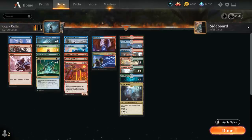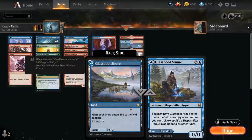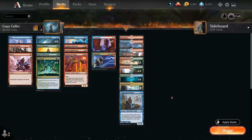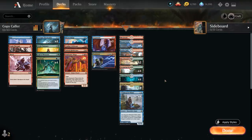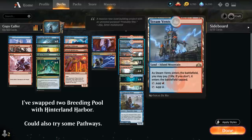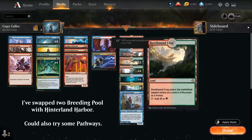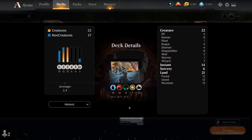The mana base has 21 lands, but Glasspool Mimic can also be played as Glasspool Shore, an extra blue tapland. We've got the full playset of Ketria Triome for fixing, all 12 shock lands — Breeding Pool, Stomping Ground, and Steam Vents — plus check lands Rootbound Crag and Sulfur Falls, and a single basic Mountain in case we need to search up a basic. Now let's jump into some games and see how the deck does.